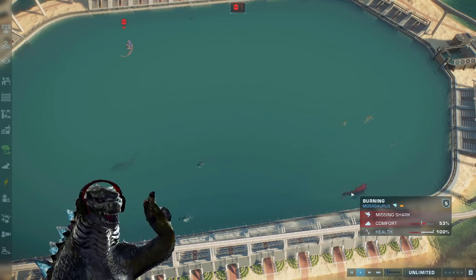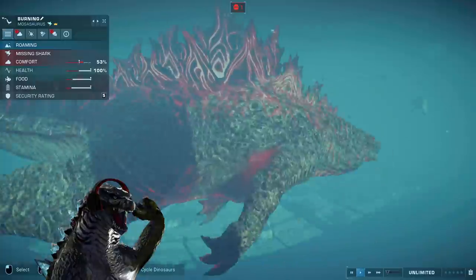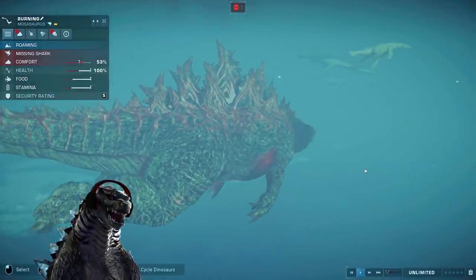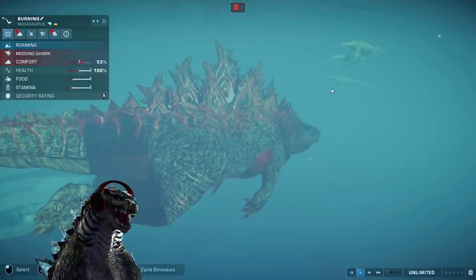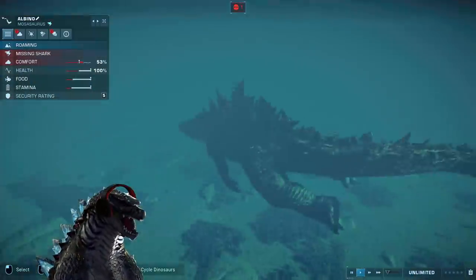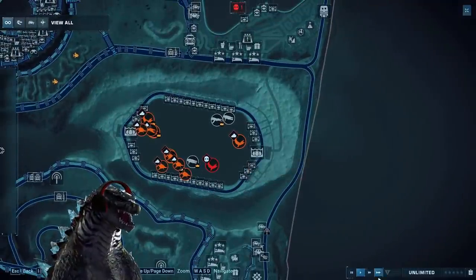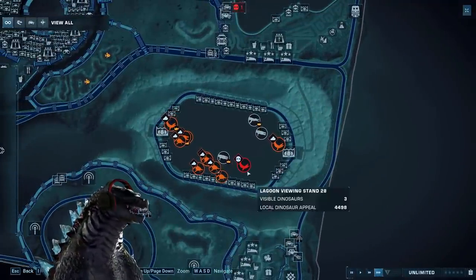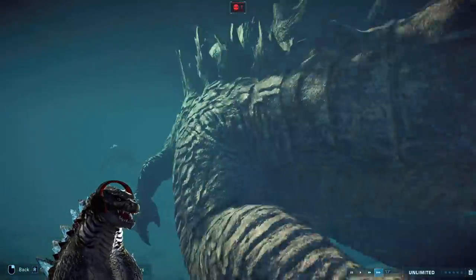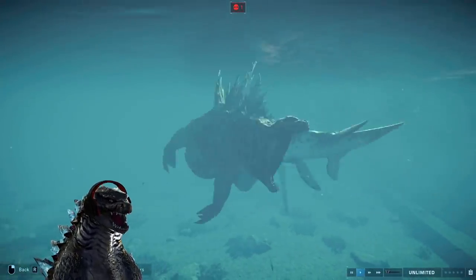It now all comes down to two Godzillas. It comes down to the burning Godzilla with a hundred percent health, which has a great chance of winning. And how ironic — it's chasing down the King Ghidorah heads! It comes down to the albino Godzilla as well, which also doesn't have any victories, but is playing it safe by staying away from everything at the moment. Soon you will actually battle this Kronosaurus. You are going head to head with the Liopleurdon — will this decide it?